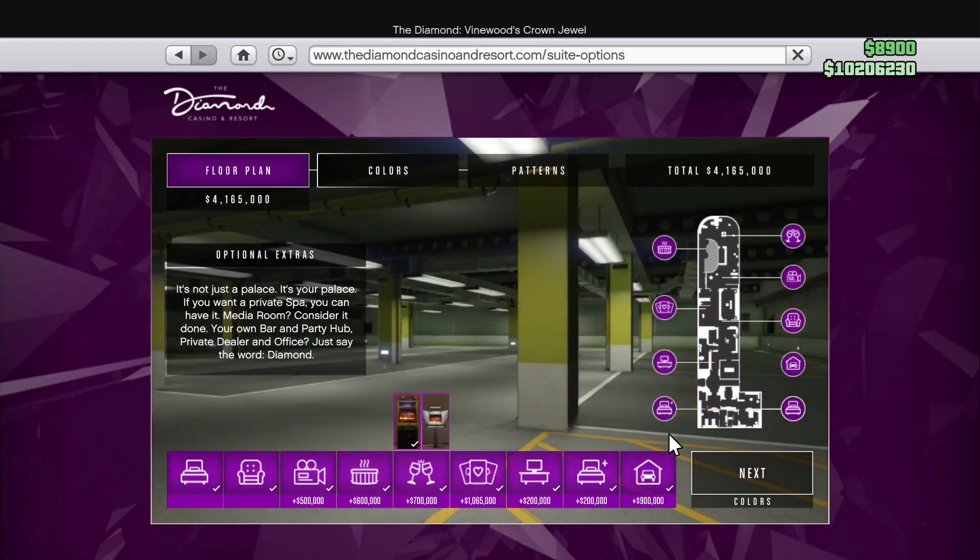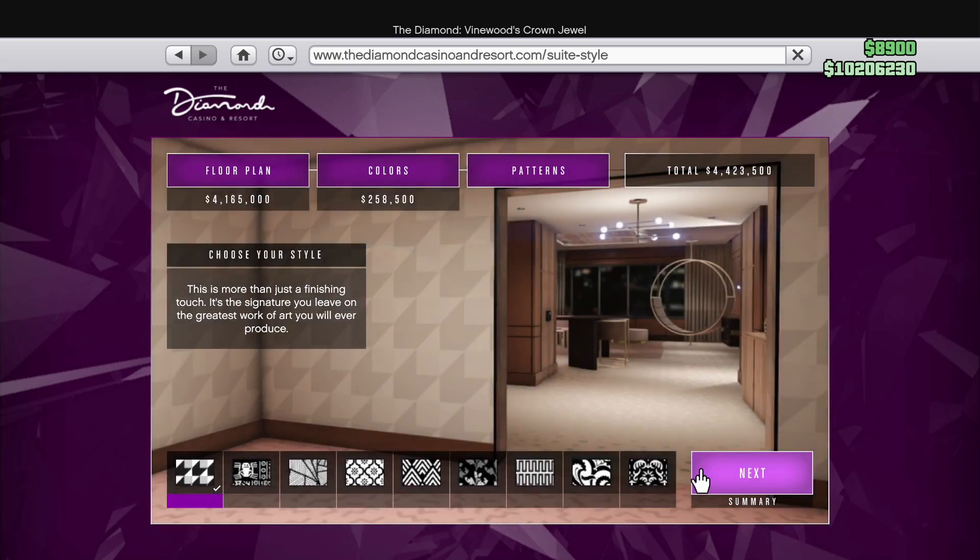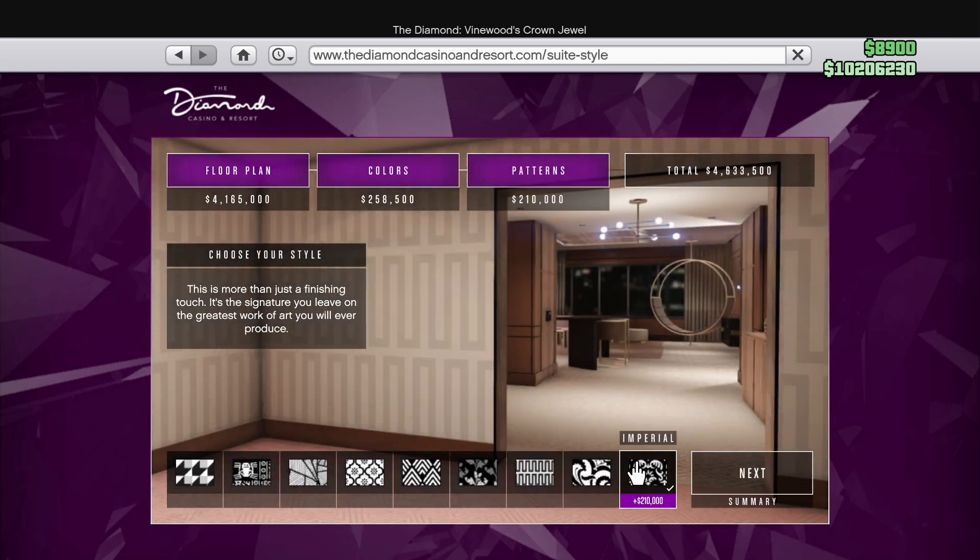Sticking with the theme of property discounts, the casino penthouse decorations are also 50% off. These can be pretty cool, but one thing you should keep in mind is that the new DLC is right around the corner, so make sure not to spend all of your money on Black Friday, because you don't want to be broke when the new update arrives.